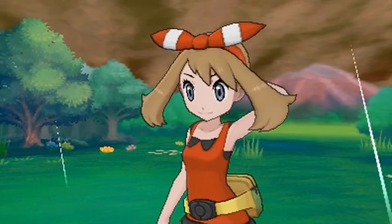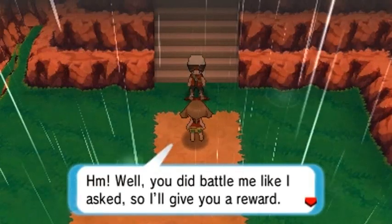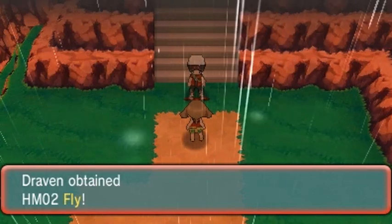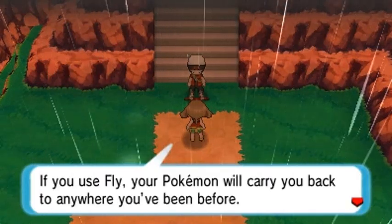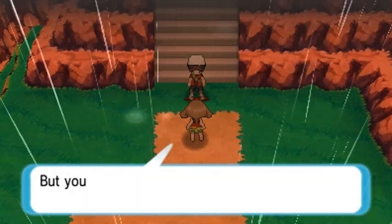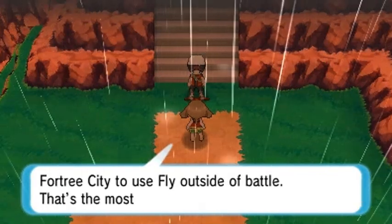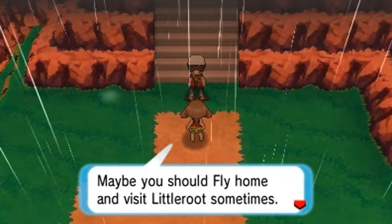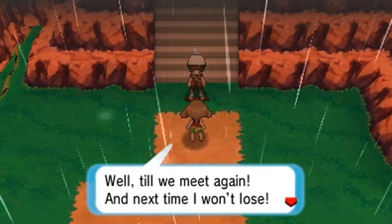She's like 'you're as strong as I expected, Draven.' She says since I battled her like she asked, she'll give me a reward — we get ourselves HM02 Fly! You can use Fly to carry your Pokémon back to wherever you came from, but you need a gym badge from the Fortree City gym to use Fly outside of battle. She says 'maybe you should fly home and visit Littleroot sometimes — I bet your mom worries about you.' Next time I won't lose!